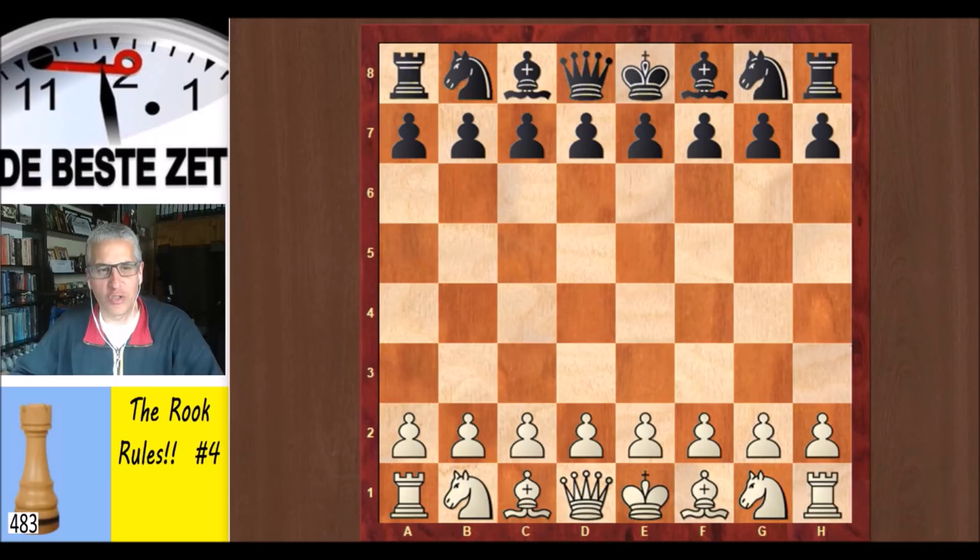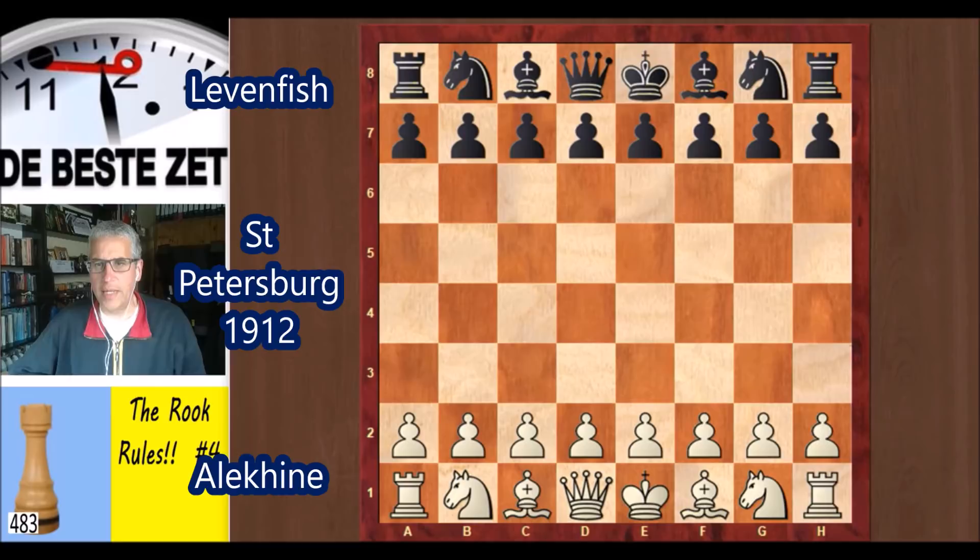Hello chess fans, this is Rick from Chess to Impress with number four in the series The Rook Rules. The Rook Rules in this game between the fourth world champion Alexander Aljochin against Grigori Levenfisch, played in St. Petersburg in 1912.